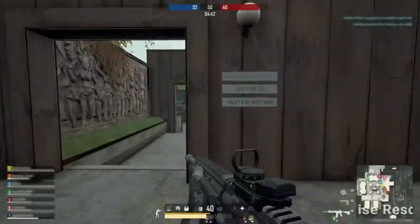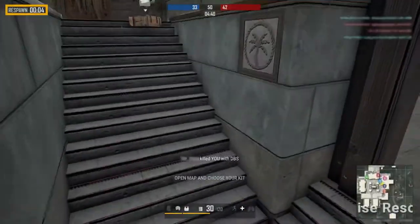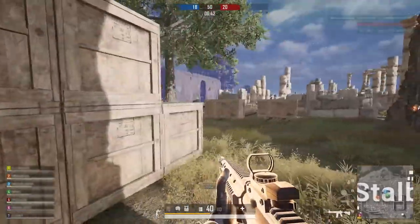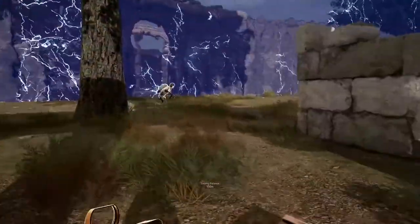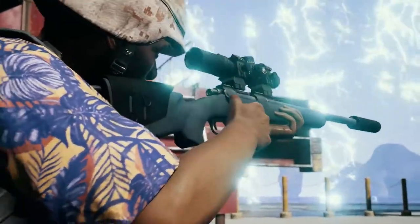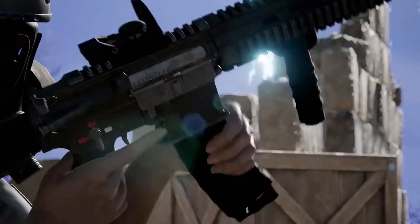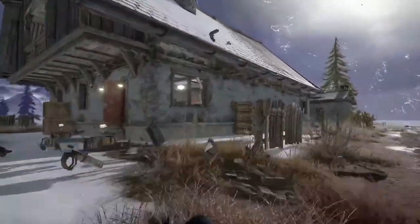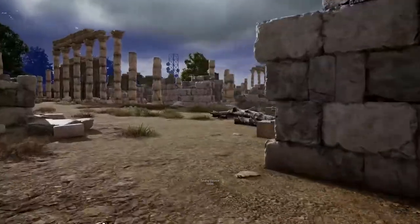Unlike the typical Battle Royale mode, in Team Deathmatch you respawn shortly after being defeated. When you return to the battle, you will be momentarily invincible and placed close to teammates, but away from enemies as much as possible. Players choose from preloaded weapon kits that can be changed at any time by accessing the map screen, but keep in mind the change will not take effect until your next respawn or the start of the next round.